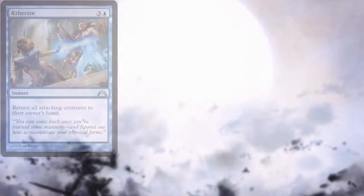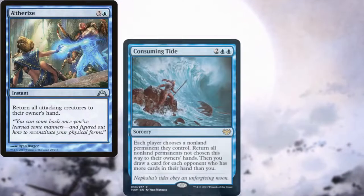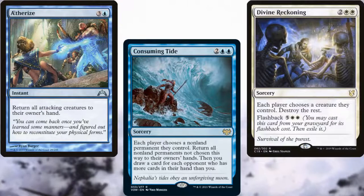Our board wipes consist of Aetherize, Consuming Tide, and Divine Reckoning.